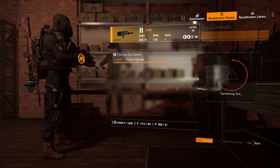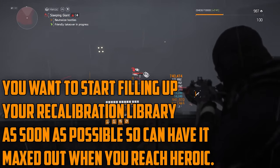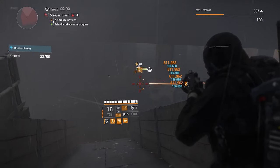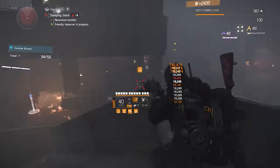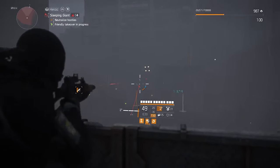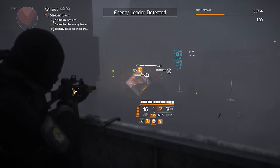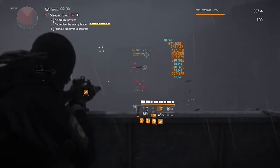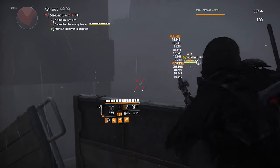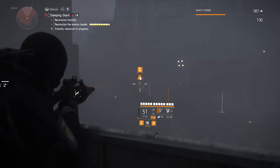It's very important to gather gear to fill up your Recalibration Library, so pick up everything and check if there are any rolls you want to store. Don't think that just because you're not using a roll right now — say, armor regeneration — that you'll never use it. Don't deconstruct it; put it in your library because you never know when you'll change your build. Each type of gear has its own library, so the 15% weapon damage stored from a shotgun will only be available for other shotguns.